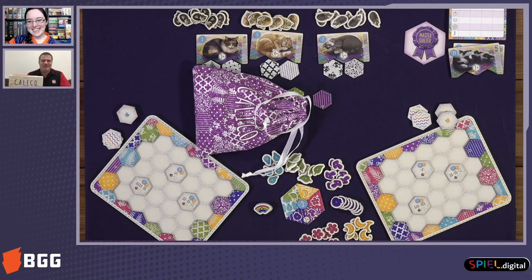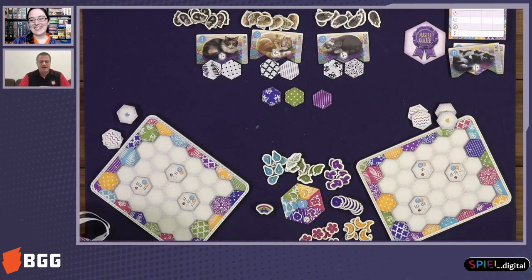So tell us a little bit about Calico — how it came to be, the solo game in here, how many people it plays. Calico is a game about making quilts to attract cats, which is a bit of a departure for us in theme. We are no longer just killing dragons and orcs — we're also making beautiful salads and we have Cat Lady, so we have dipped our toe in the cat world. In Calico, you're creating a quilt — it's essentially a color and pattern matching game. As you build different sequences of colors and patterns, that will attract cats as well as let you place buttons and other things on your quilt.